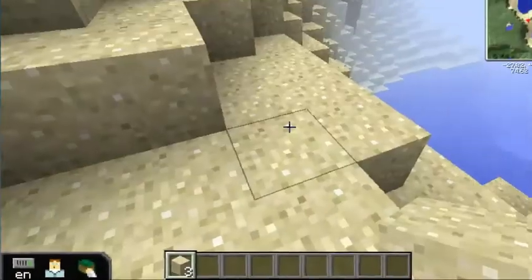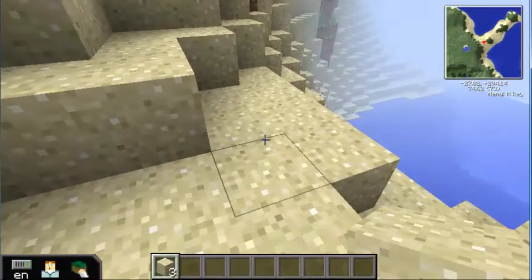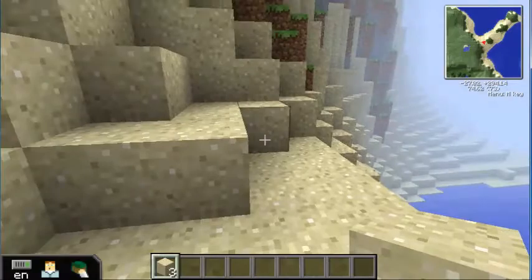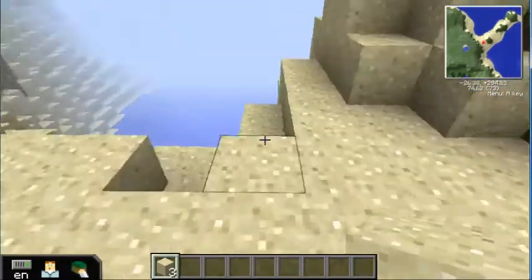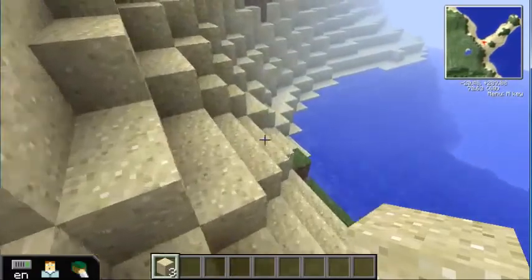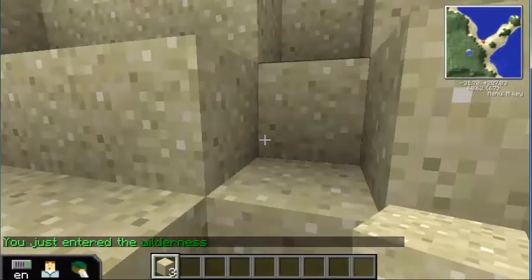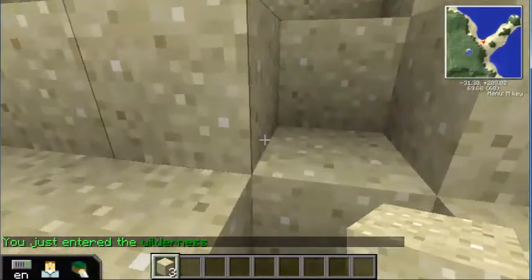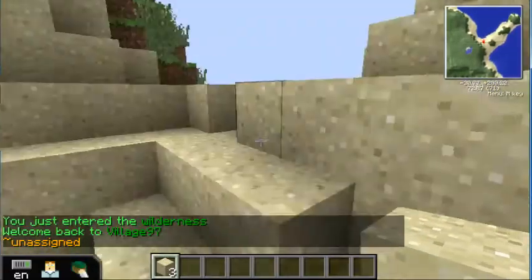It says town blocks: one out of one. So I only got one block — I can claim one chunk and I have used that one chunk, so I can't claim any more land at this time. If I move around and come back the way I came, eventually it says you just entered the wilderness. I just came outside the bounds of my land; I'm now in the wilderness. And now I'm back in village 97.